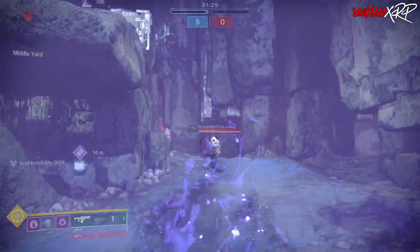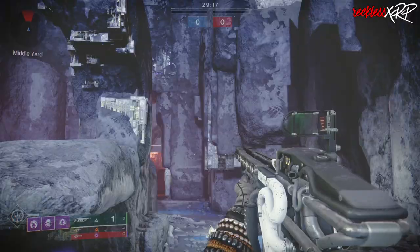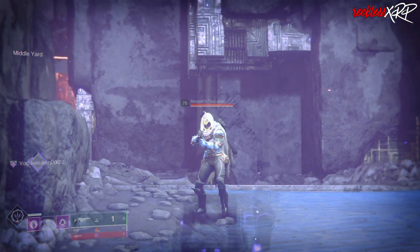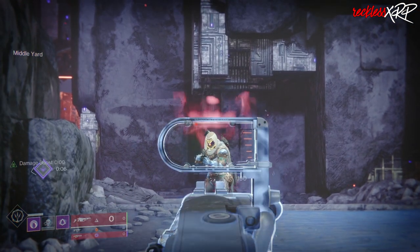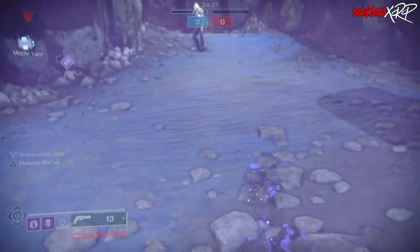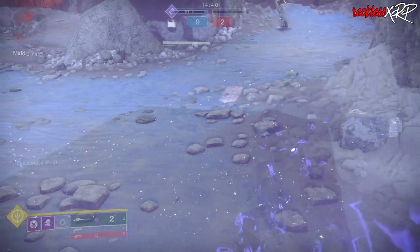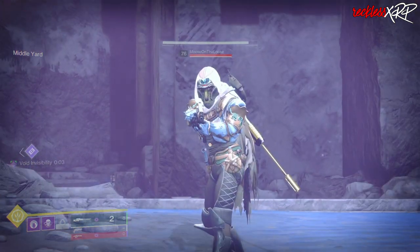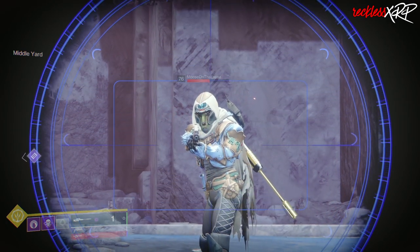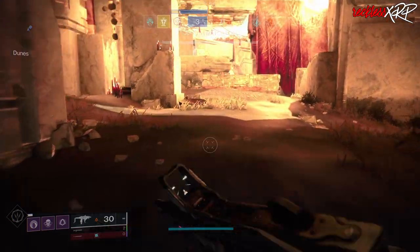The damage starts differently for specific weapon types. For charged weapons, the damage kicks in almost immediately after you start charging, since the charge time is more than enough for the perk to activate after coming out of invis. For weapons like hand cannons, auto rifles, and pulse rifles, the damage increase activates after the first round or first burst. You have three ways to break invisibility: let the time run out, shoot your weapon, or use your grenade. The best part is that this exotic stacks with other damage perks like Kill Clip, Frenzy, and Swashbuckler, as well as armor mods.